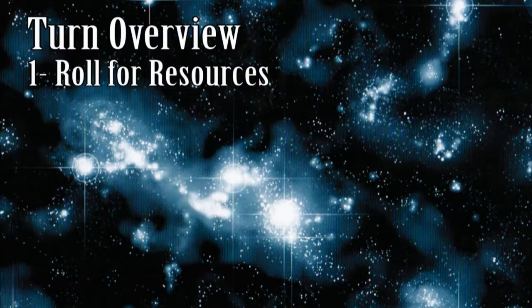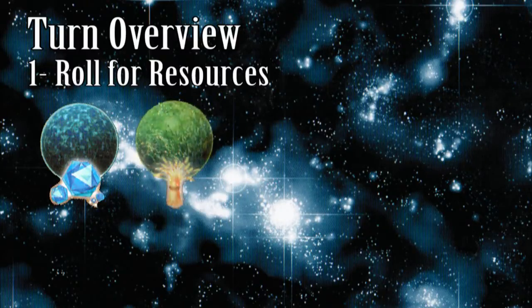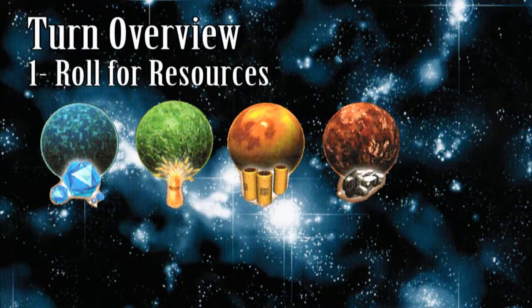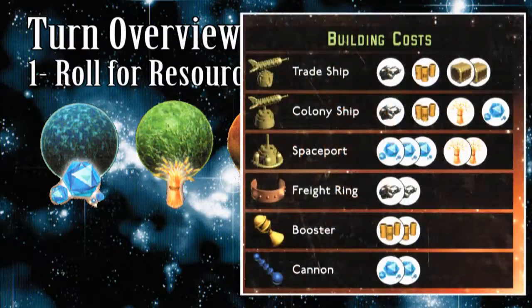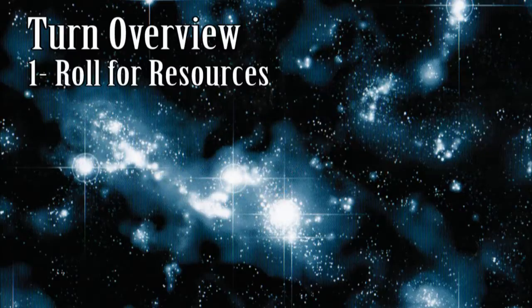There are five kinds of planets, each producing one kind of resource in the Starfarers of Catan: carbon planets that generate carbon, food planets that produce food, fuel planets that synthesize fuel, ore planets that mine ore, and trade planets that make trade goods. The various ships and upgrades take specific resources to build them — consult your reference card for the construction recipes.